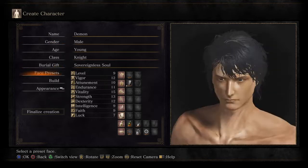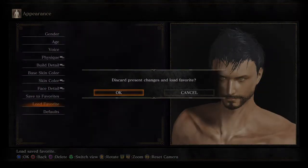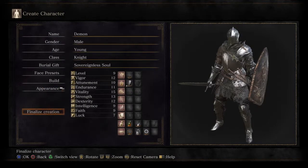Why not? And then for our appearance, we'll go with like a blind knight look. Why not? Do not cancel — just finalize creation. That's what we wanted.